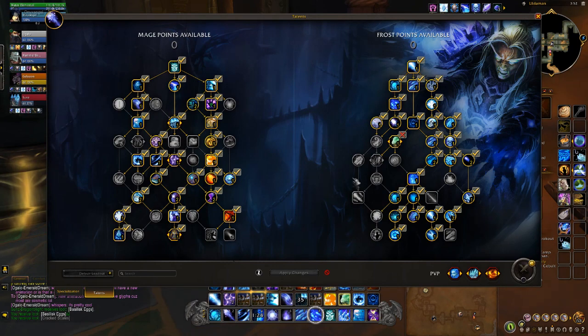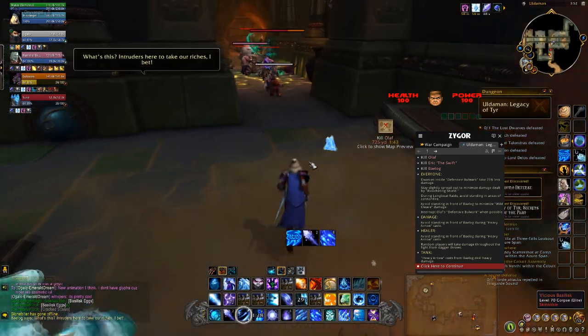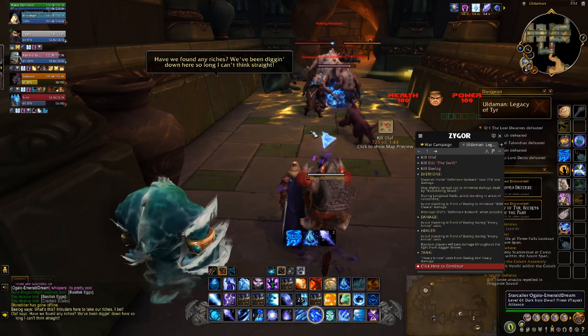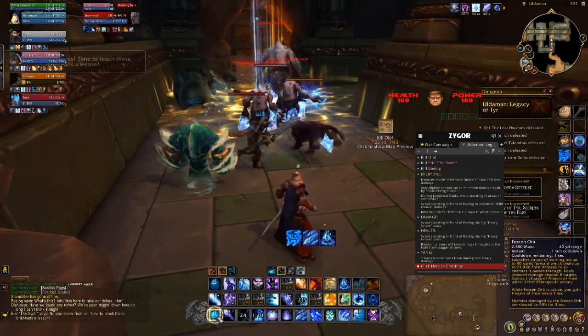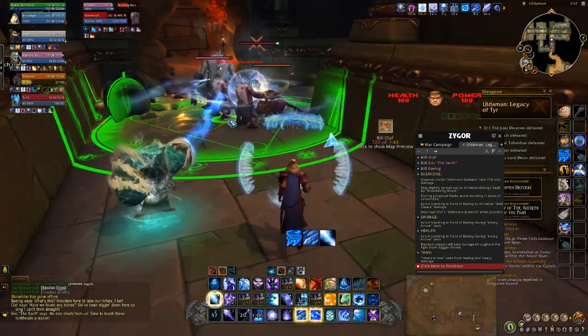If you're unsure about talent points, you can use Zygor — Zygor also offers a build that you could try; if it works for you, great, if not, that's fine too. But these are just a couple of things that Zygor's Dungeon and Gear Guide has to offer.